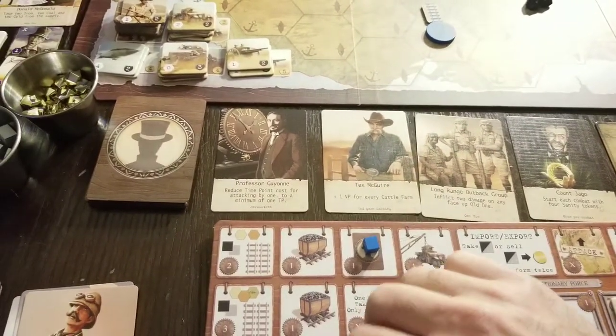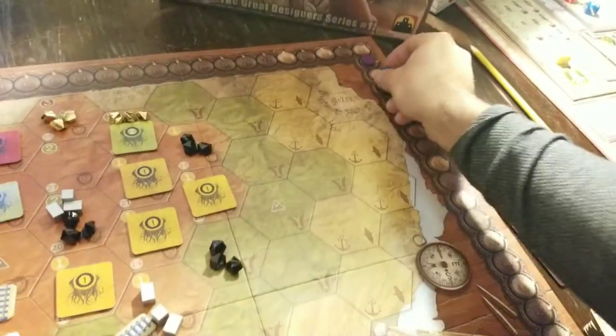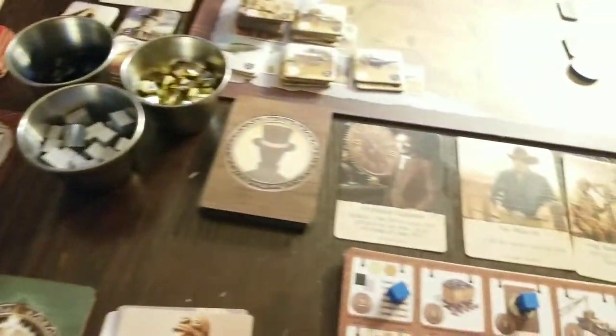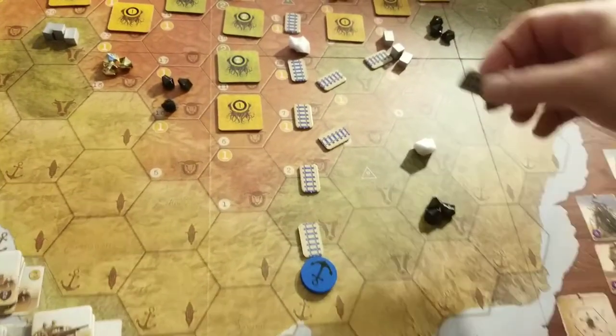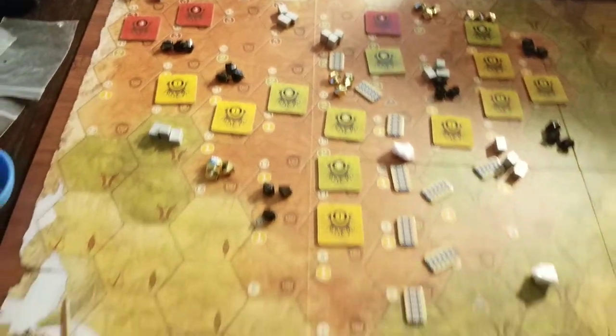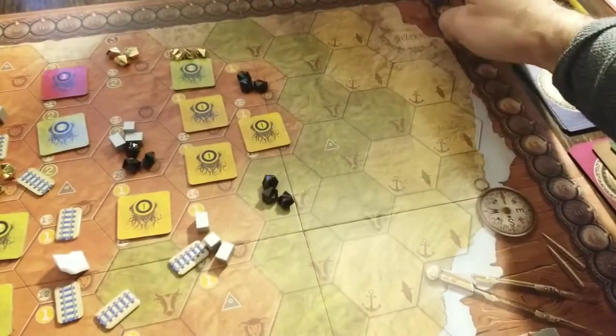Let's keep spreading out — that's going to be two time though, so one, two. We're going to spend that and that, grab our track. We're getting a lot of track out there. We'll go one and two. But now the old ones get a little string of actions — let's see what they do.